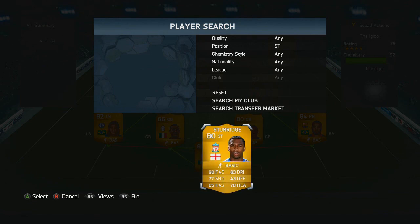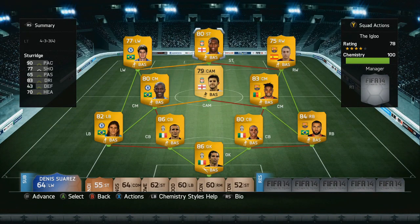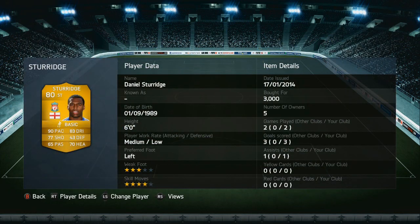Moving up into our striker, the final player of this team in the strike position — we've got Daniel Sturridge, another Liverpool player. With 90 pace, 83 dribbling, 78 shooting and 71 heading, he is very overpowered especially with that pace and manages to get quite a few goals in this team.